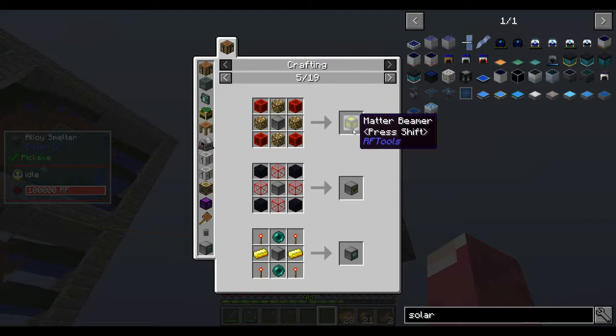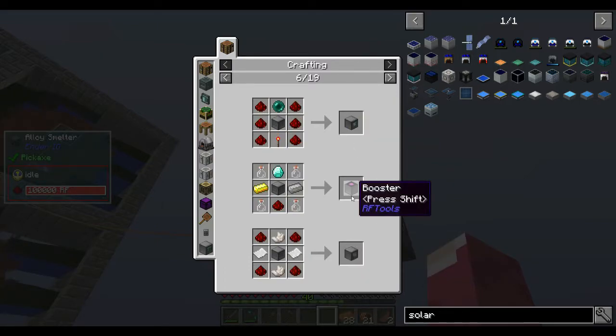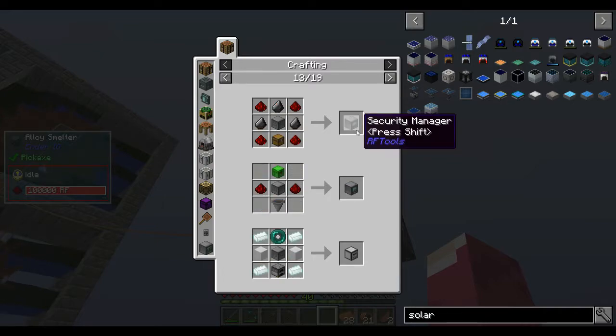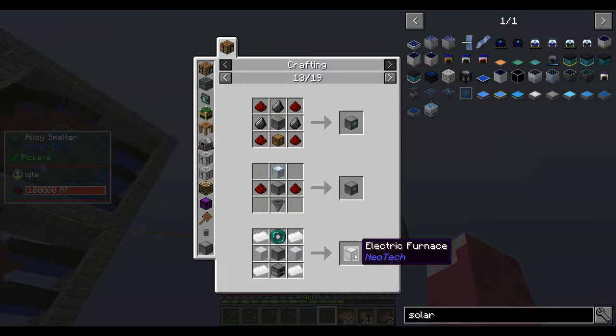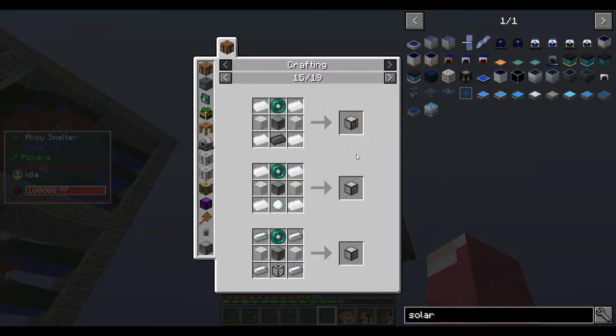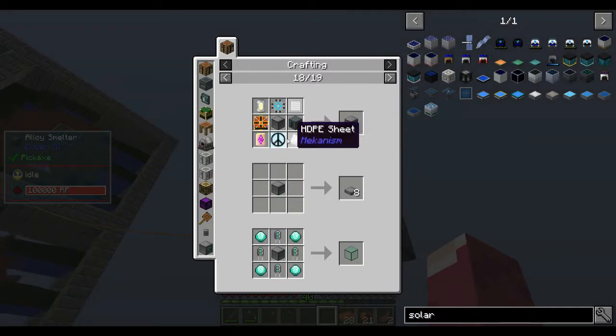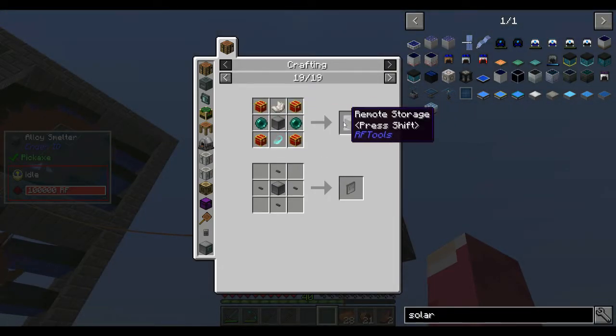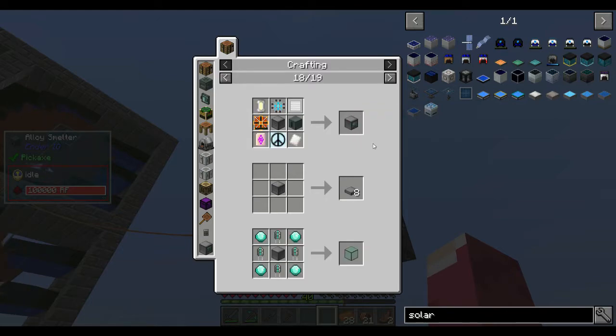Looking at what the frame unlocks: spawner, RF monitor, storage scanner, programmer, elevator, workbench, digital dimensional builder, dimensional editor. The dimensional builder - oh my god, that's crazy! I don't think we need anything specific right now, the energetic one maybe.